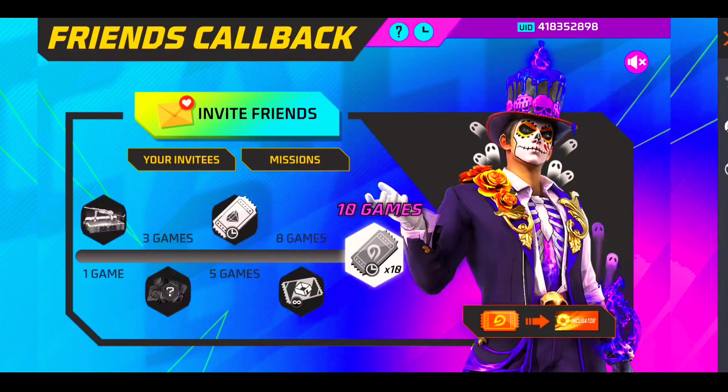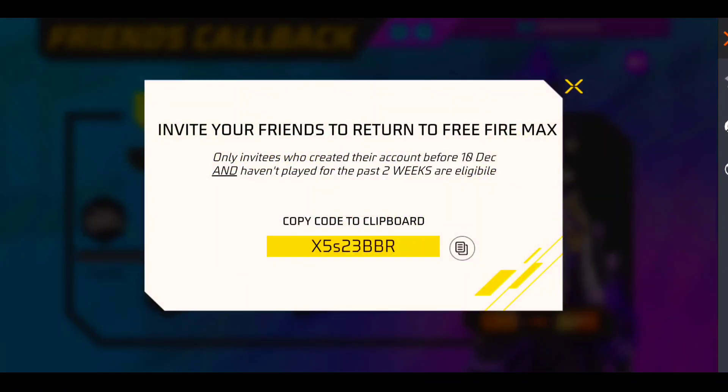First of all, click on this — if your friend has not logged in before, then you will see the code. Click on this code.